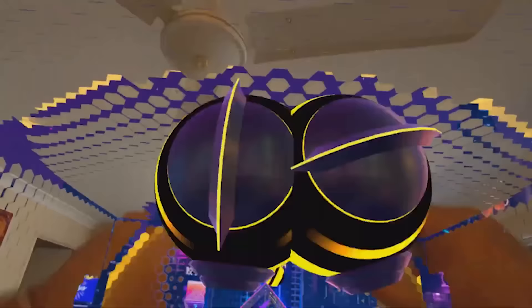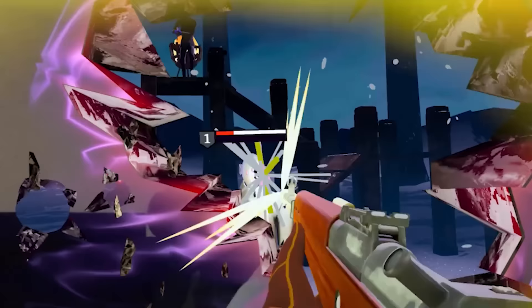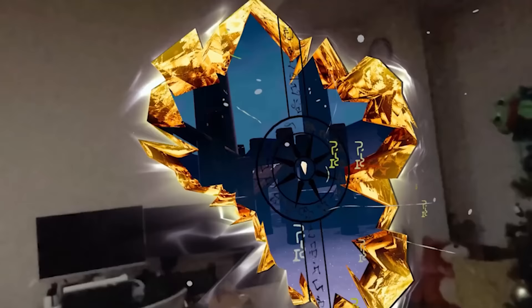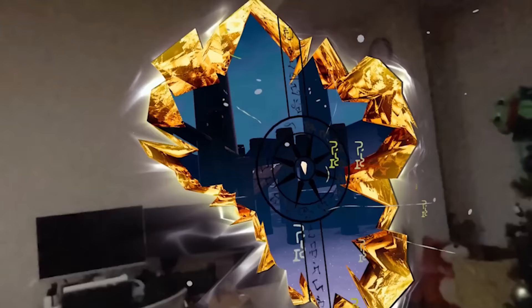Just got a Quest 3 and wondering what the best mixed reality games are to play? Starting off with The Light Brigade — this is a brand new mixed reality mode that just launched recently. It has you fighting against enemies from inside your home as they try to break through a crystalline wall. You can shoot your wall and see through it. It's a free update; the game itself is $24.99.